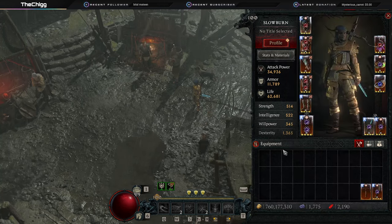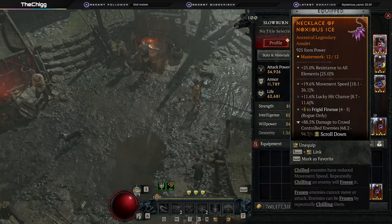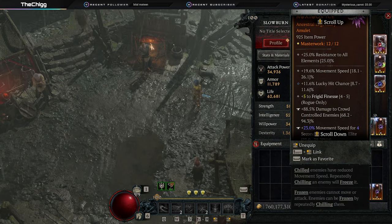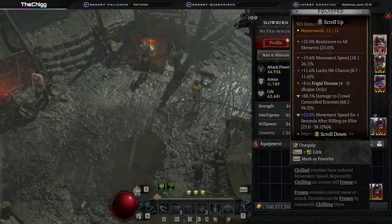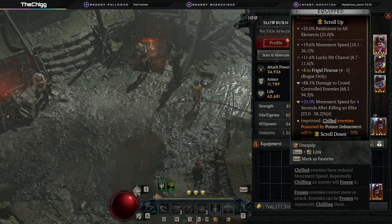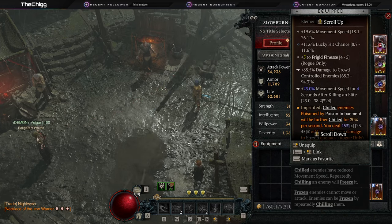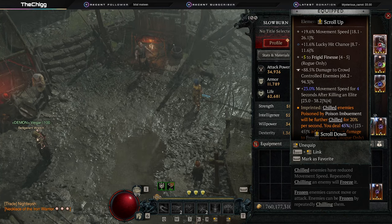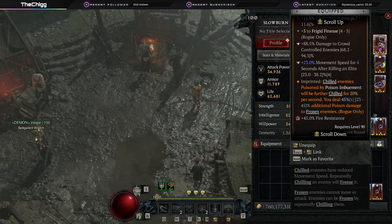Our neck: mine is not what you want. You want Frigid Finesse and Deadly Venom — Deadly Venom is the poison damage passive. On your neck you want Frigid Finesse and Deadly Venom with lucky hit chance. I'd much rather have Deadly Venom than the movement speed I currently have, but that's what I've got. Make sure you roll damage to crowd-controlled enemies here too. The secondary roll is a good spot for a defensive — dodge, a resistance, whatever you need. We're also using the Noxious Ice imprint here: chilled enemies poisoned by Poison Imbuement can be further chilled, and you deal increased damage with poison to frozen enemies, which is amazing.